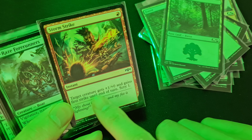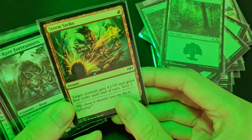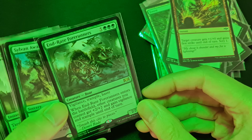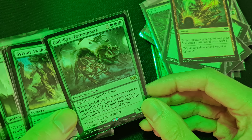Storm Strike: target creature gets plus one plus zero and gains first strike until end of turn, then scry one. It only costs one mana, which is very good.